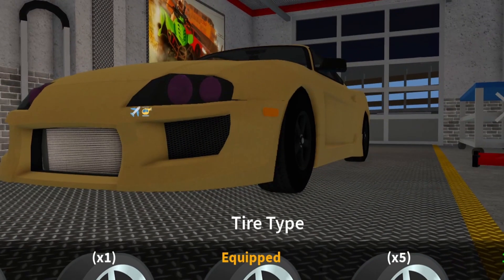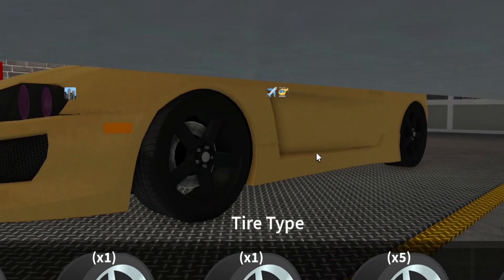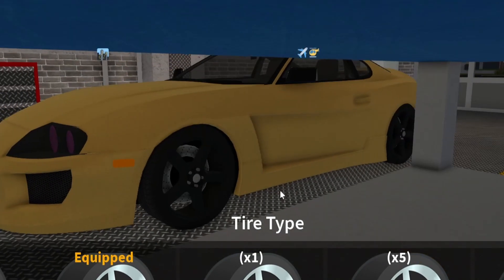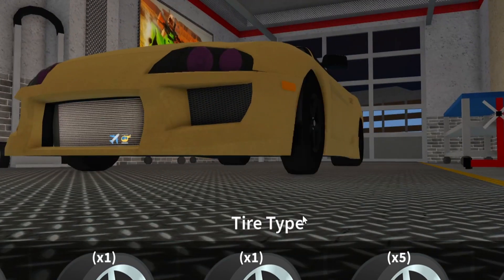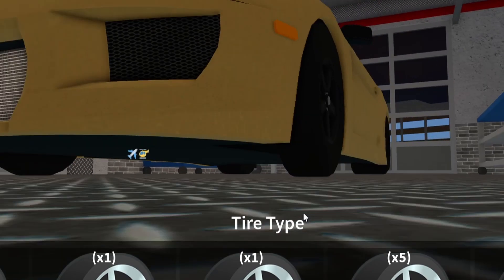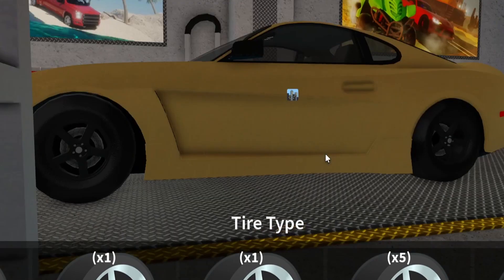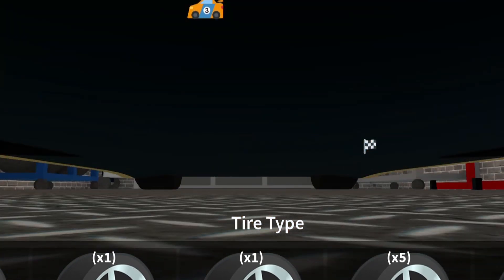The side here looks very weird but here you can see race tires. I see quite a lot of difference. Drag tires — the tread seems to be quite the same on a lot. That was drift tires and this is drag tires. The slicks there in the back, they're very thick and in the front, very thin.